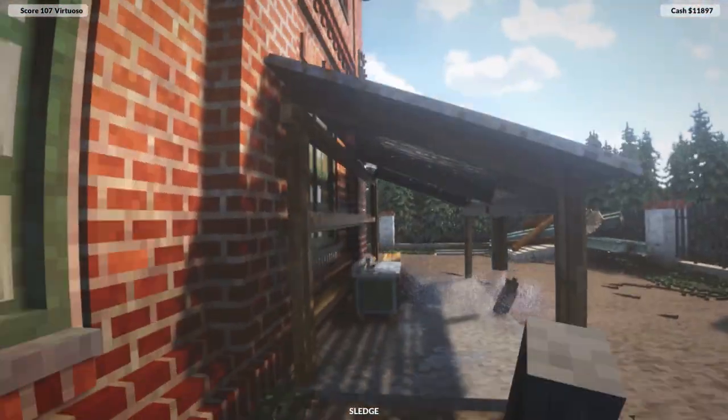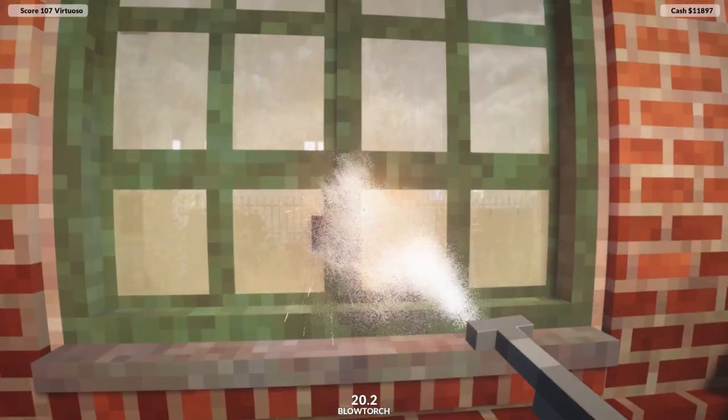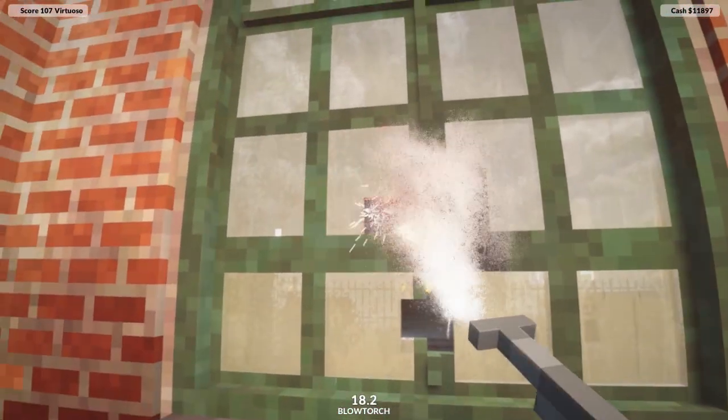Always point the blowtorch so that when the flame cuts through, it doesn't hit the thing behind it — especially with bombs.